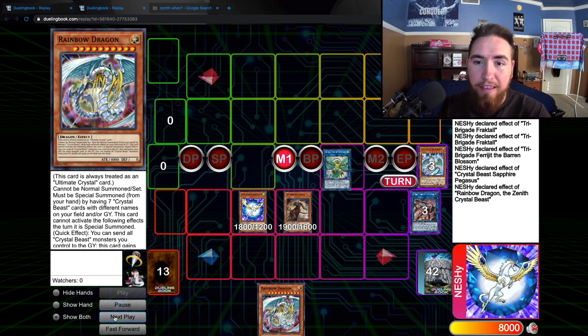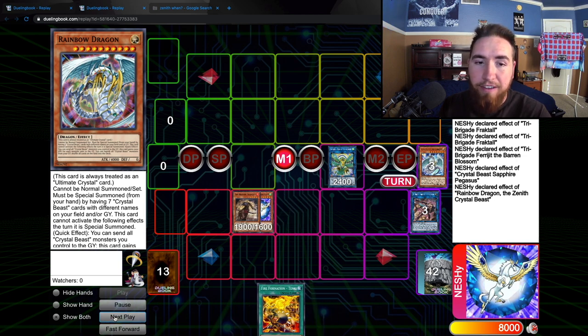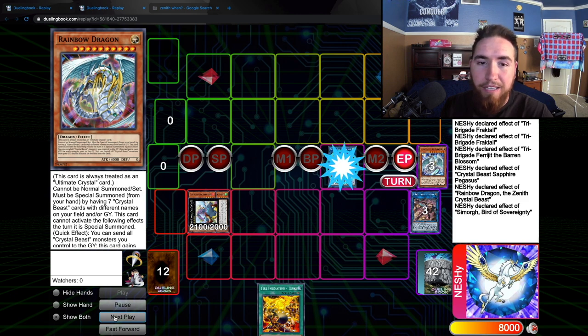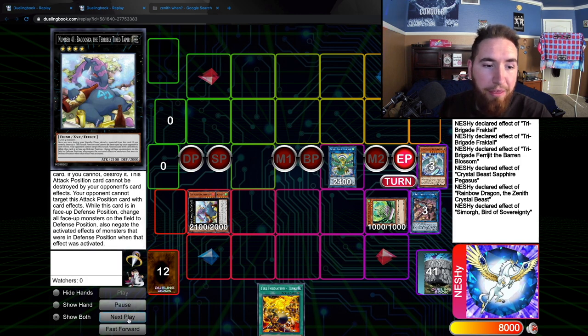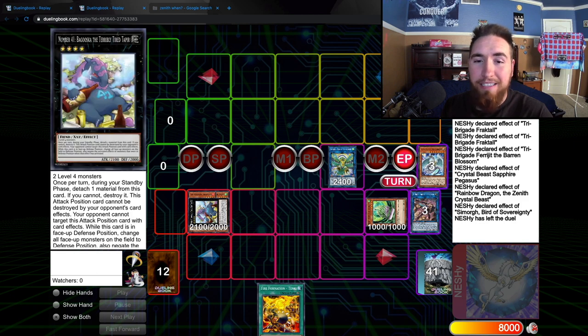We're going to link that Winged Beast and the Farajit into Simorgue, Bird of Sovereignty. Farajit's effect activates, letting us draw a card and put the Rainbow Dragon back on the bottom of the deck. That lets us use Sapphire Pegasus again and Zenith again. Overlay into Baguska, the Terribly Tired Tapir. We're going to summon that Barrier Statue of the Stormwinds directly from our deck. Now we have a good lock — our opponent can't Special Summon except for Wind monsters. And if they try to beat over it, Baguska is protecting.